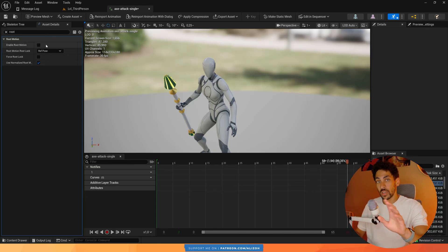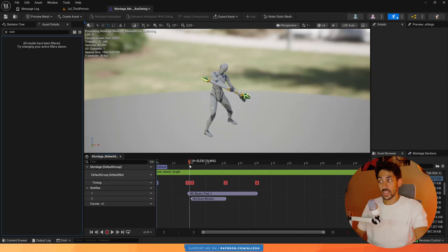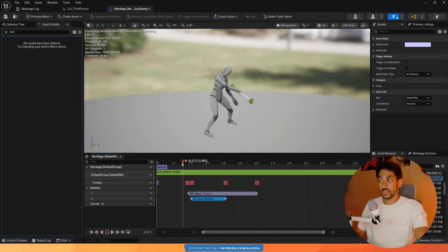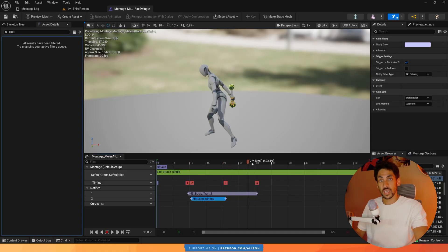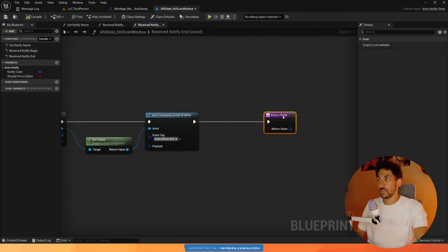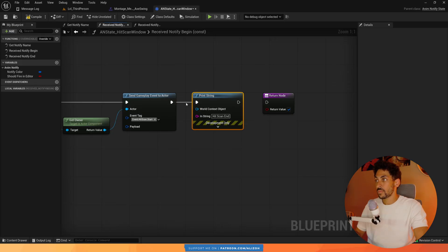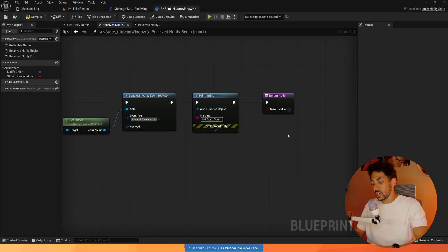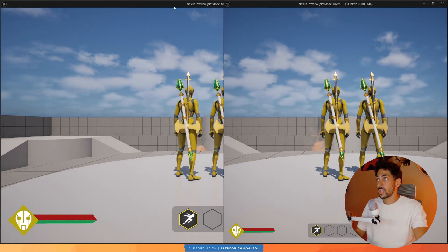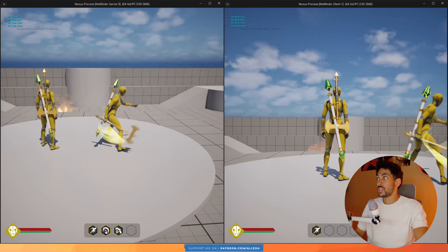I'm going to keep root motion off to show you. Let's go to our axe swing montage and see how we're doing the hitscan. Hitscans are done through this window — it has a start and an end. When it starts, we start the hitscan; when it ends, the hitscan is over. This doesn't work as expected in multiplayer. I'm going to add a print statement on the notify end, saying 'hitscan end', and another print statement on the notify begin, calling it 'hitscan start', so we can see what happens on both the server and the client.